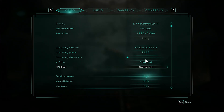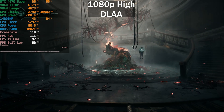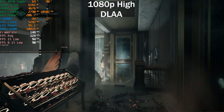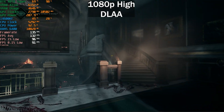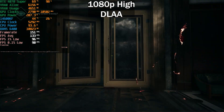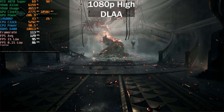Let's disable DLSS and drop down to the High preset. We're getting more or less the same frame rate on the High preset as we were with DLSS Quality on the Epic preset — showing just how much DLSS helps in UE5 games. This mirrors what happened with Remnant 2, where developers said you need to use DLSS. Average: 131 FPS, 1% low at 95, 0.1% low at 86.